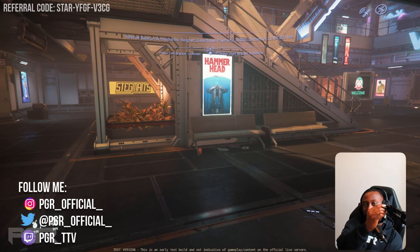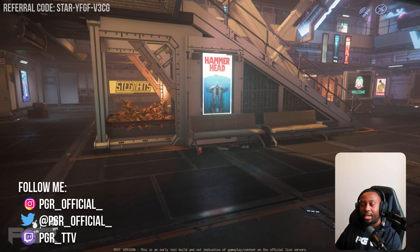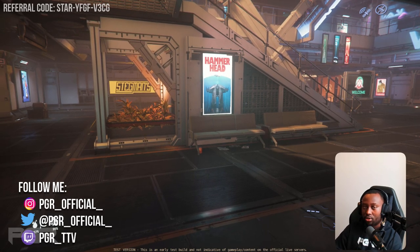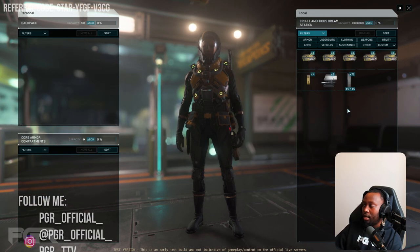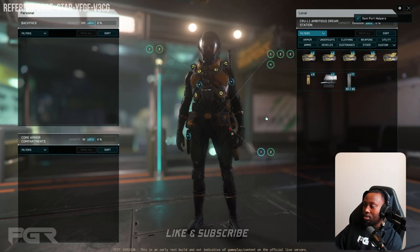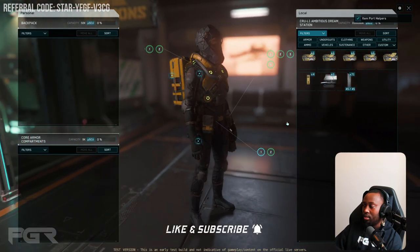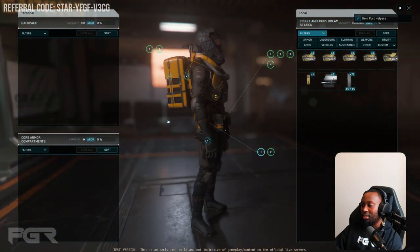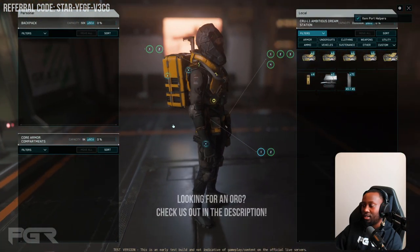Hey guys, this is Phase One once again with another video — Star Citizen Alpha 3.18. This is a really cool feature I want you guys to check out right here. Go into the inventory and in the top right corner you can actually select to see the item ports. Look at this — you can spin around with it!